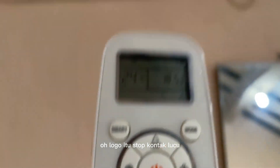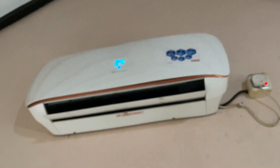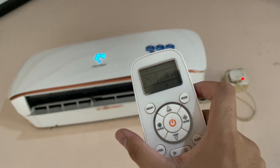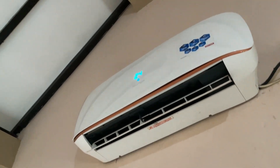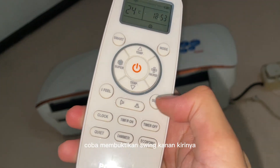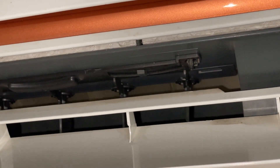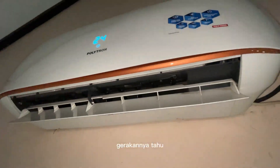Logo itu stop kontak. Lucu banget. Kita lihat ya. Ini remote-nya tuh lumayan lucu. Kita coba pakai flash ya guys, biar kelihatan dari dalam. Ini udah pakai flash. Ini kita coba membuktikan swing kanan-kirinya, buat biar jelas ya. Ini gerakannya kayak baju ya guys. Lucu guys, gerakannya.